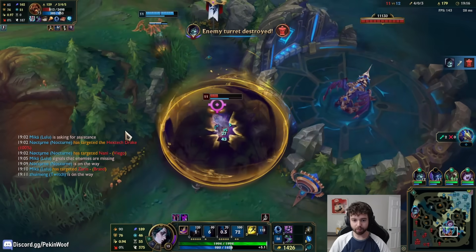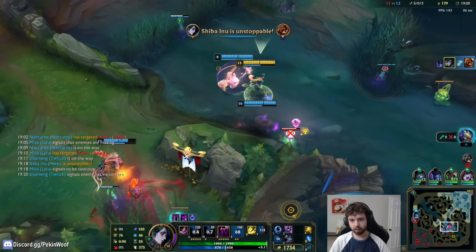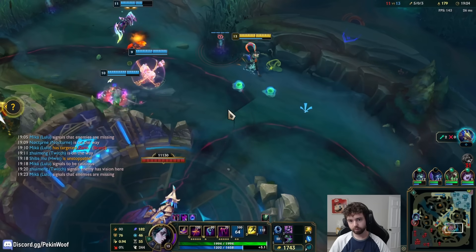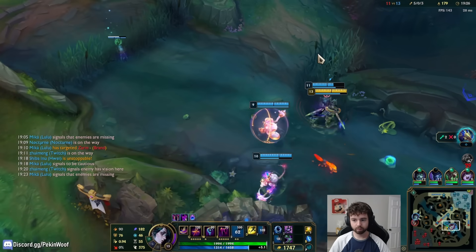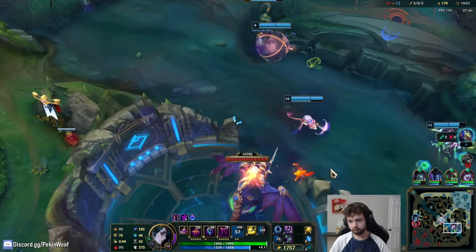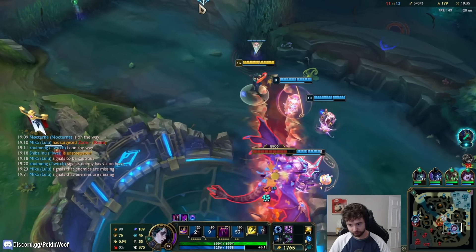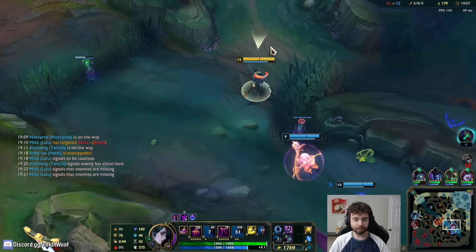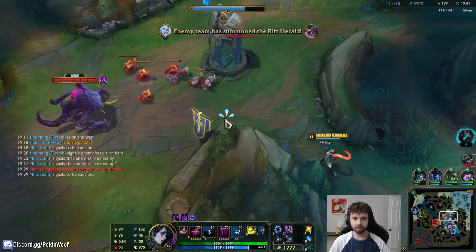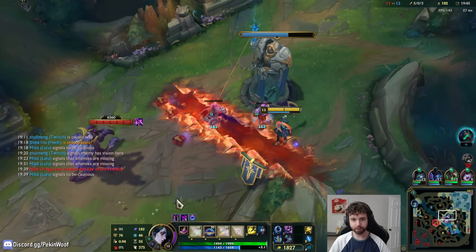We'll just ult him — we should just kill, right? That's the best thing we can do. We should be able to get this, and then we're only one dragon away from soul — that's a wincon for us. I'm just going to defend mid because that's what they're going to be going for. I don't think I can defend the turret, but at least I can build a rift so the wave doesn't crash again.